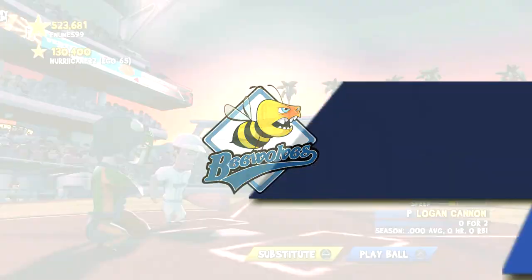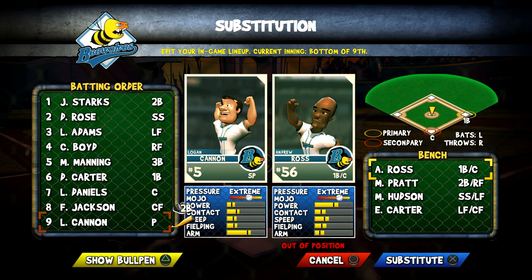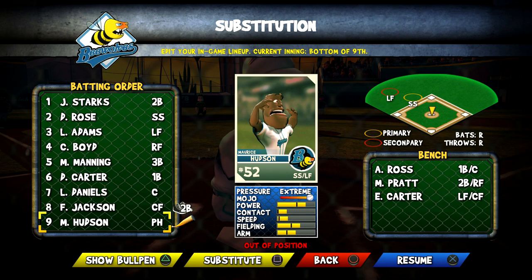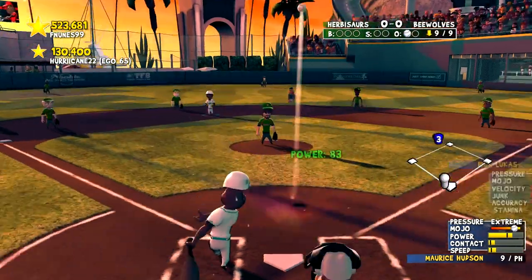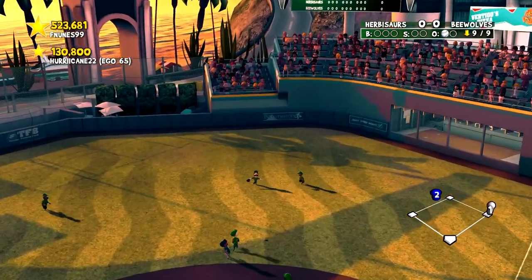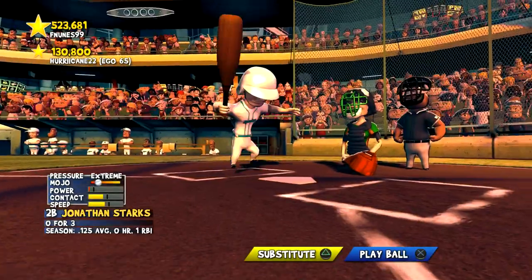I must bring in a pinch hitter — I'm not keeping Cannon out there after nine scoreless innings. Hudson has higher mojo. Maurice Hudson has entered the game. His facial expression is somewhat concerned but he's in the zone. No! I thought that was the swing I needed — I thought it would go deep. Got underneath it, just a pop-up. Big waste there.